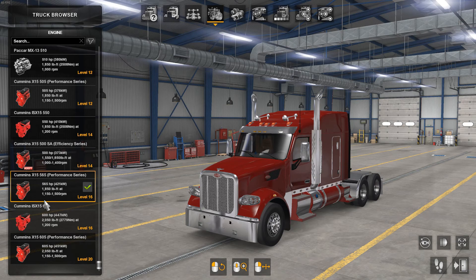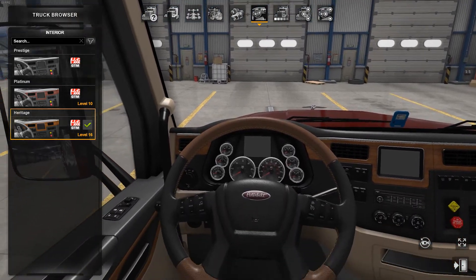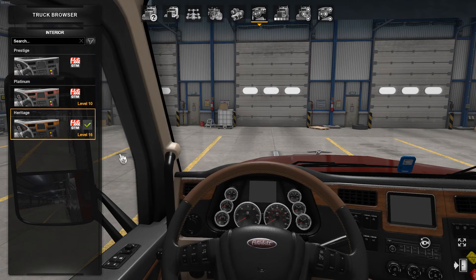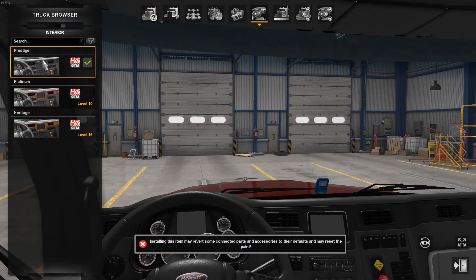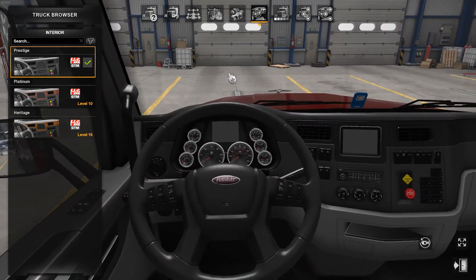Engine-wise you've got a lot of different options — Cummins and Paccar engines. Transmissions, same deal — you've got the Allisons and all that good stuff. Interior, you've got three different tiers: the Prestige, Platinum, and Heritage. Personally I don't mind the Prestige — the all-black looks kind of clean and simple.